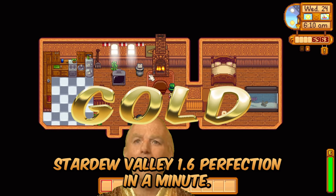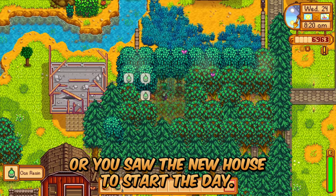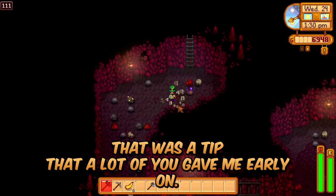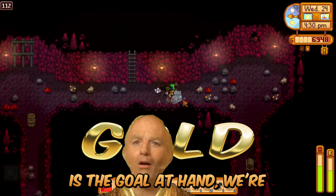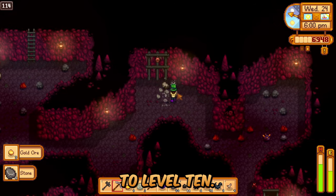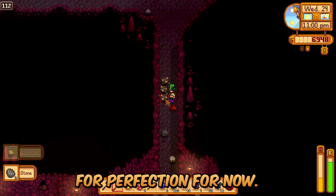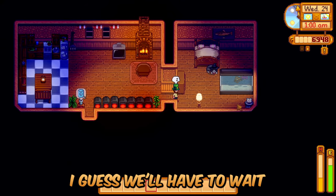I love gold! Stardew Valley 1.6, Perfection in a Minute, Summer Day 24 — today we're after gold. We saw the new bedroom to start the day and had to rearrange from the old apartment-style setup. We threw a winter root into the seed maker for winter seeds — a tip many of you gave me early on. Also gifted some mead to Willy for his birthday. We're in the mines going after gold ore, and also grinding mining and combat experience to get all five skills to level 10. We're getting a lot of mystery boxes now that the Dharma Initiative has thrown them everywhere. We also had a squid ink drop, so we don't need a squid for perfection for now.